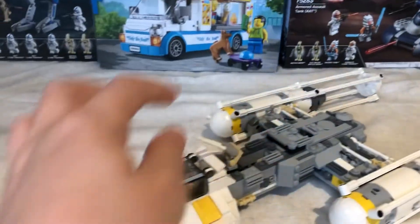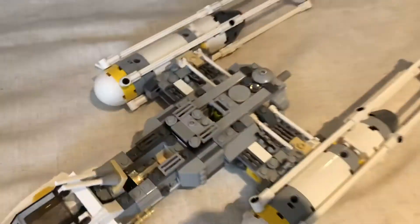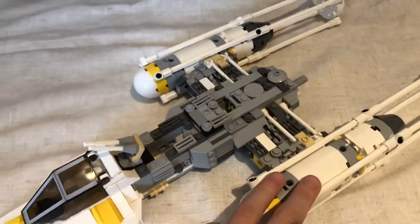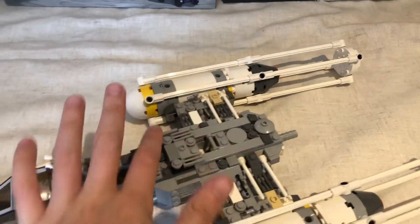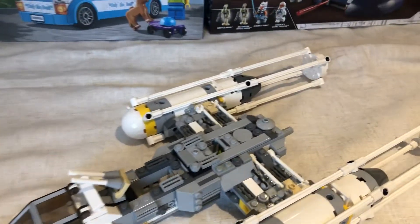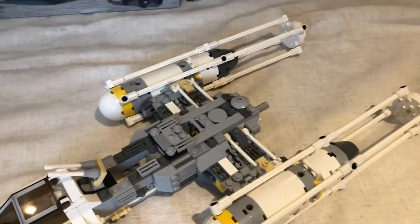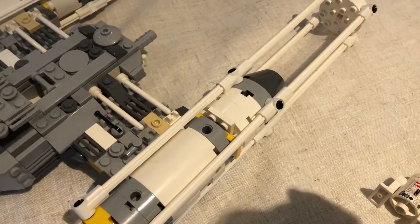It has some stud shooters here. It has the place for the R2 unit. It has these big jet things here. And the reason why you see some of these bits are not matched up is because I did get this set second hand in a haul for £20, so not everything is complete with this set.